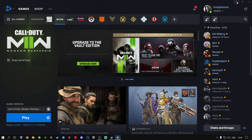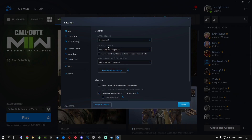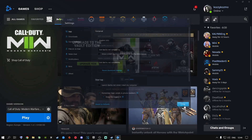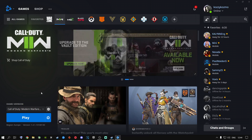If you're playing through Battle.net, I recommend you click on the settings option at the top, go to settings, put it on game launch, exit Battle.net completely, and then click done. What it's going to do is when you launch Call of Duty Modern Warfare 2, it will exit Battle.net completely so it won't run in the background and won't use resources.